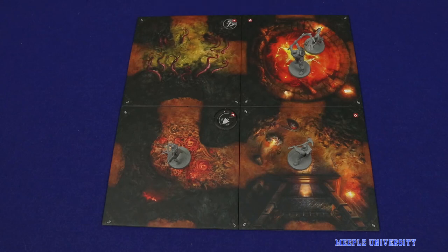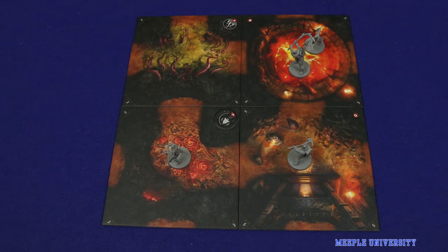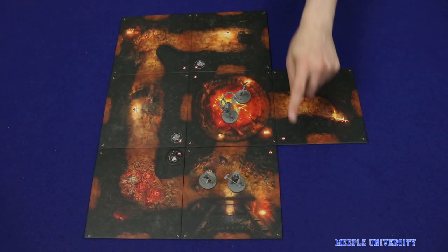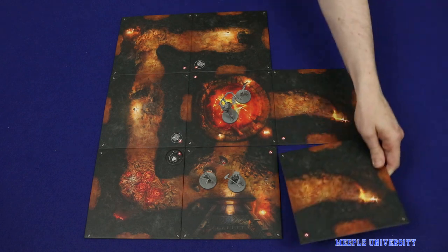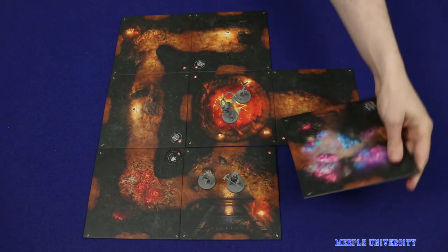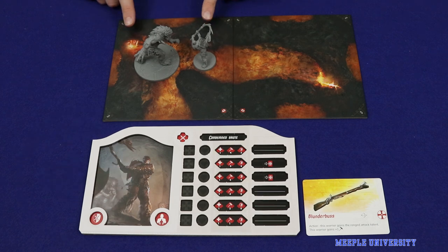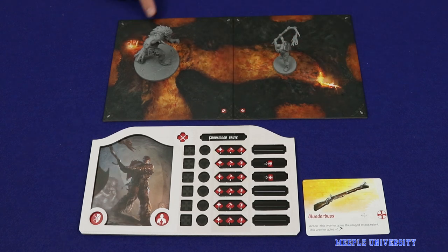Note that the catacombs must always have at least one unexplored exit. If a tile is ever drawn that closes off the catacombs, discard it and draw another in its place. A warrior may initiate combat with an opposing warrior on the same tile, or an adjacent tile if the warrior has a ranged weapon or ranged attack.